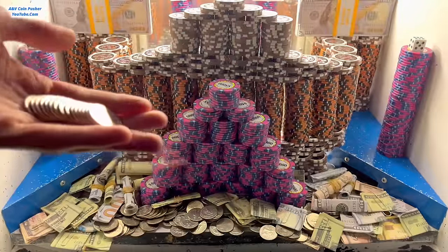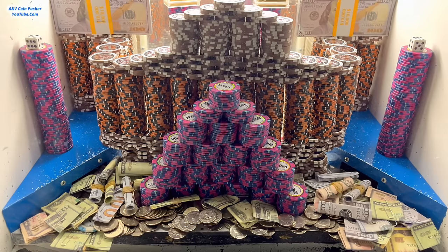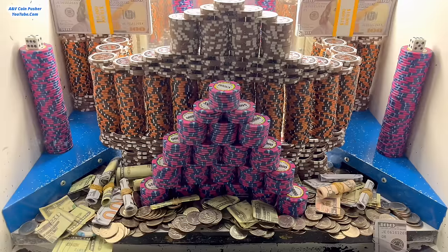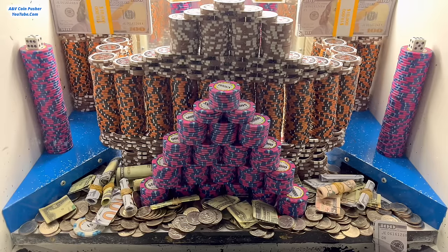I did another five million dollar buy-in and got 15 more quarters. A bunch of quarters and cash just fell over on the right side — awesome sauce! There's another one dollar chip on the right, and the one on the left is so close to going. I think we're going to get another push right there in the center. Nice, there we go — one more quarter fell. This is looking pretty good now.